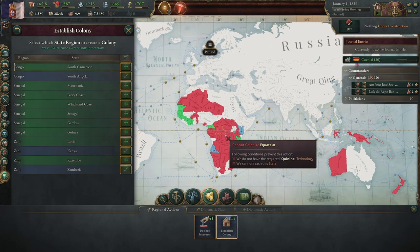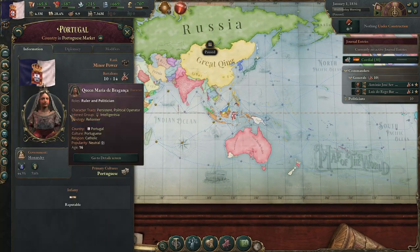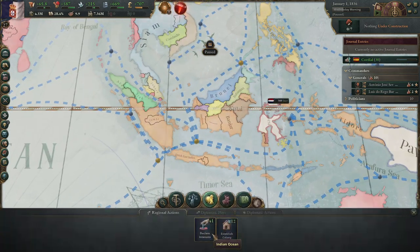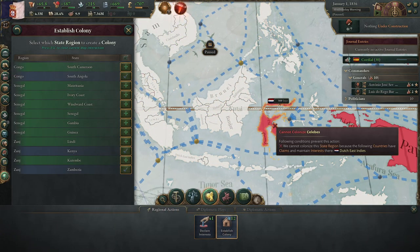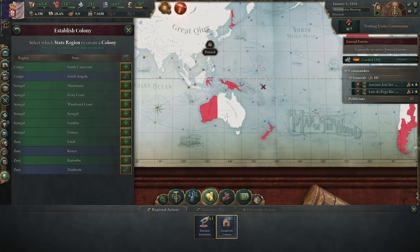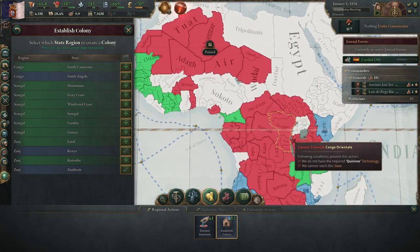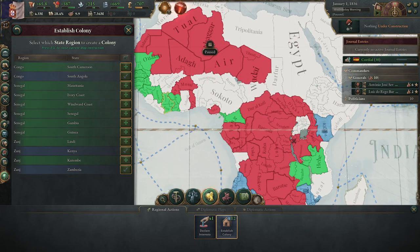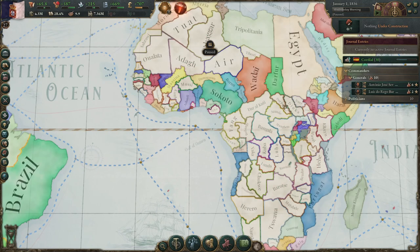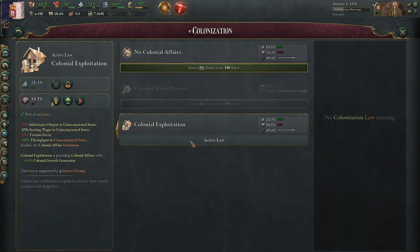Outside of Africa, there's really nowhere else you want to colonize. You don't have any great claims throughout the other areas. The Dutch East Indies controls there, Australia is controlled, Oceania is controlled — you can't even colonize down there. Africa is yours. The sad fact is you don't have a large population, so it's going to take quite a while to colonize. On the other hand, you start with colonial exploitation. Portugal is probably one of the few nations that may want to switch towards colonial resettlement at some point.